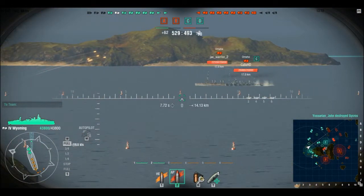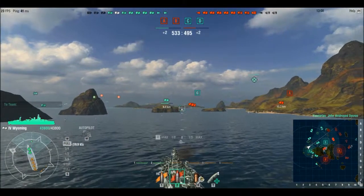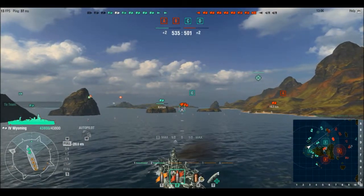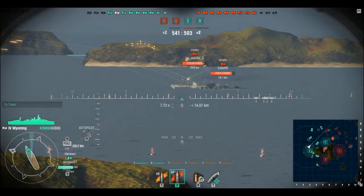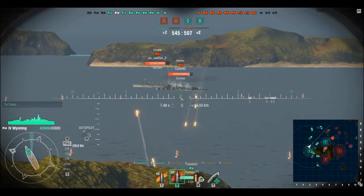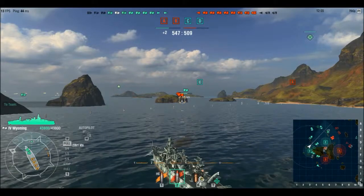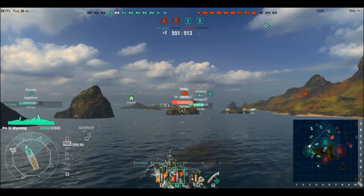Never try and switch fire from one side to the other unless you're in a ship like the Katori, which has side-mounted turrets, because they don't have to turn anywhere near as far. When you've got all centre-line mounted turrets, you should always prepare well in advance where your turrets need to be. There are two Omahas over there — both faster than me and both out of range.